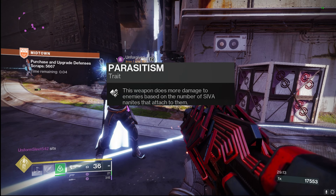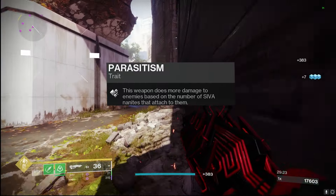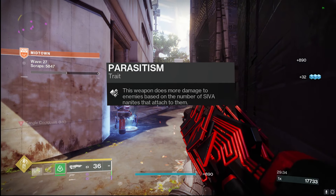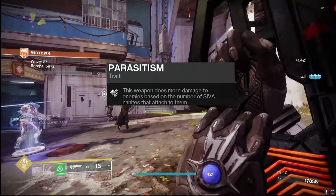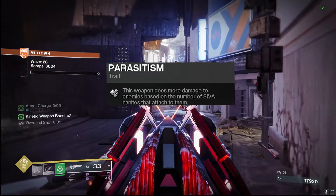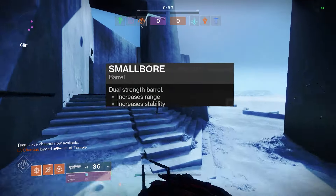On top of that, combining those together we have Parasitism, which does more damage based on the number of nanites attached. So catalyst plus Parasitism plus the intrinsic trait Corruption Spreads gives us some pretty crazy damage output, especially for a kinetic weapon with infinite primary ammo. This weapon is definitely a very good option in end-game content to get damage in a last stand if you're out of ammo in all your other weapons. With the addition of the third-column perks coming, this thing is going to be absolutely disgusting in PvE, and it already feels pretty crispy in the Crucible.